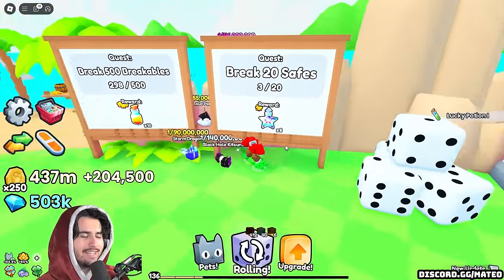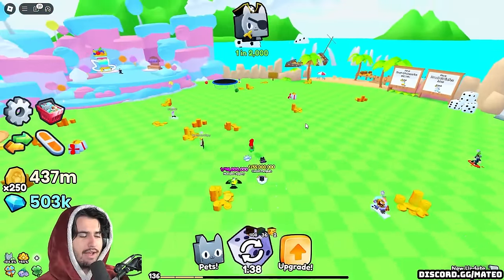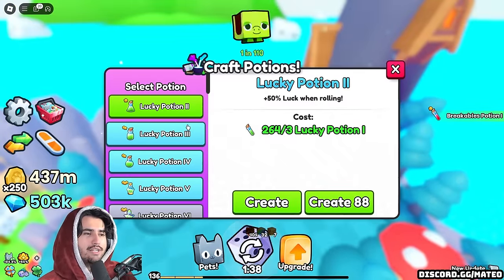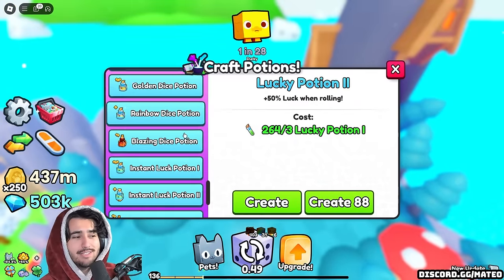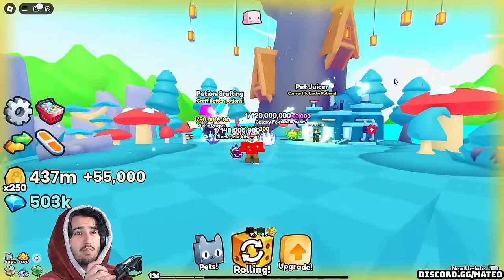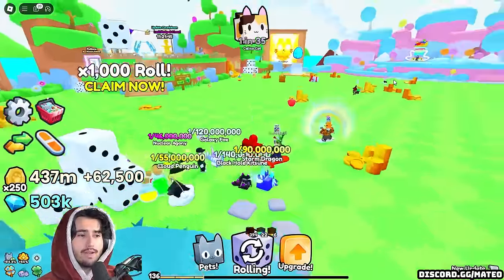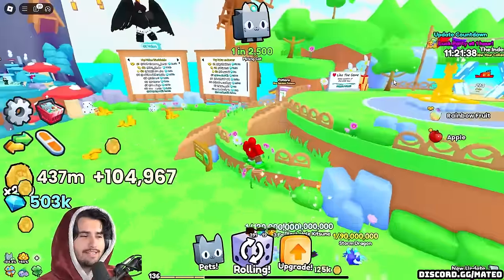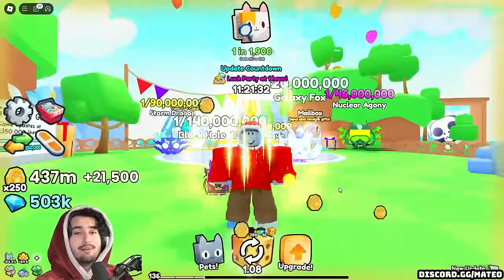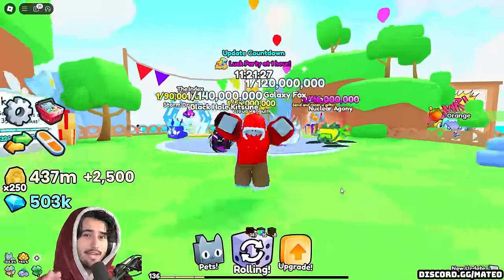For example, if I break 20 safes I get six cocktails right now, though I haven't seen a safe in like the past hour. One thing I would make sure you do is go ahead and save your potions and don't craft them into the upper level potions until tomorrow, just because they might introduce some new levels of potions that require all of the lower levels. It's just important to stay prepared and be ready for whatever we might face. So I'll end it here — if this video did help you out, remember to give it a like and subscribe for more. Hope to catch you in the next one, peace out.